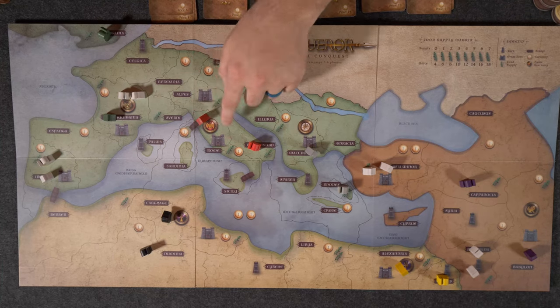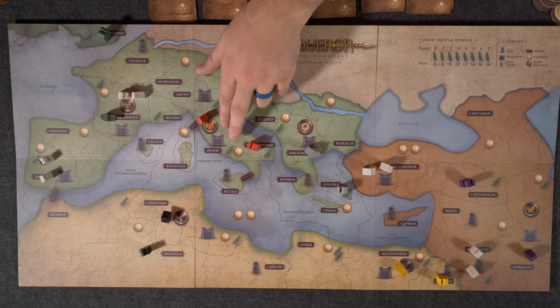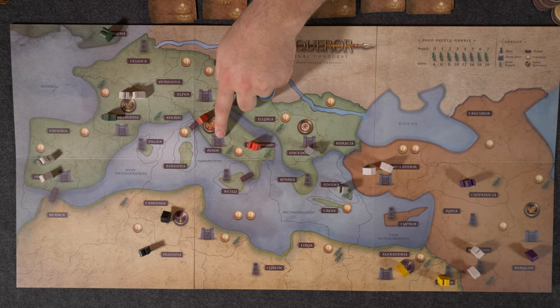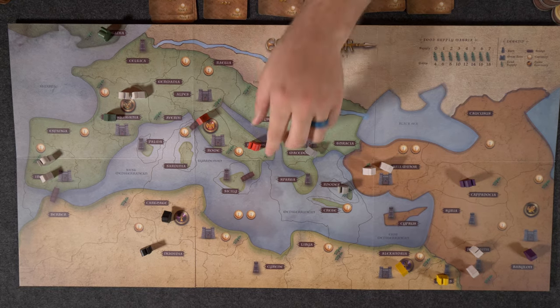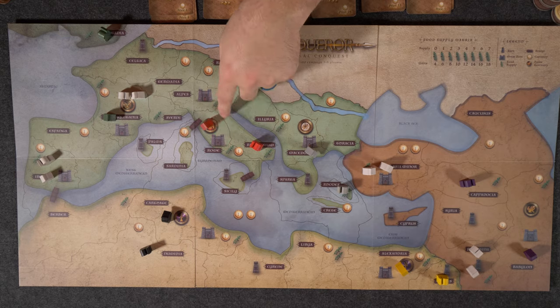Here at the home city of Rome, you'll also see there's a castle as well as a coin. At the start of your turn, you'll collect your coins for any territories you control that include water or money, and be able to recruit units. The castle allows you to recruit up to two infantry units or one cavalry unit, while the tower only lets you recruit one infantry unit.